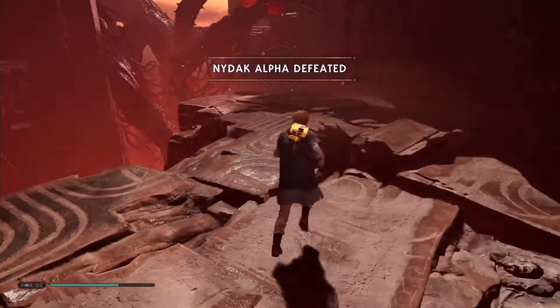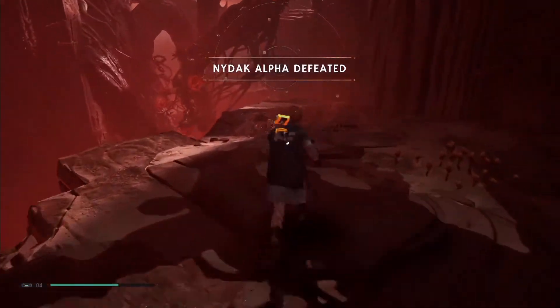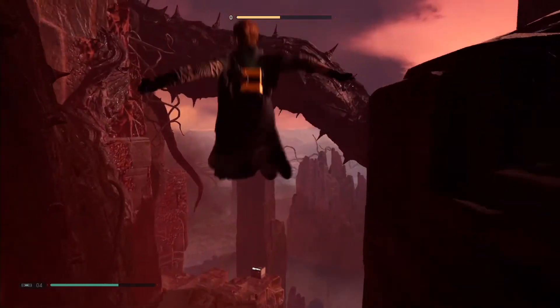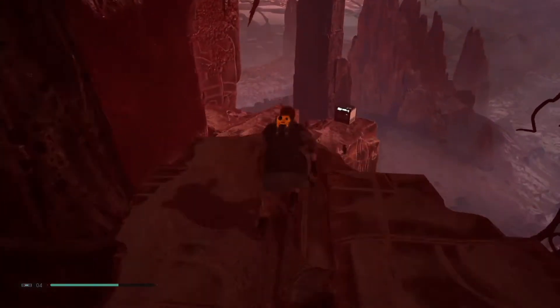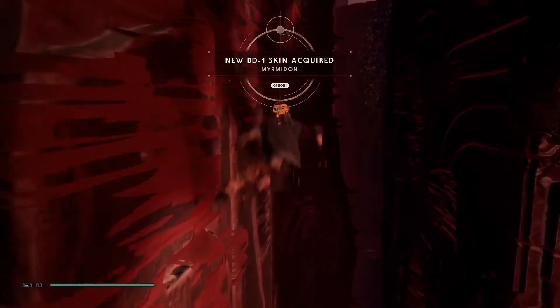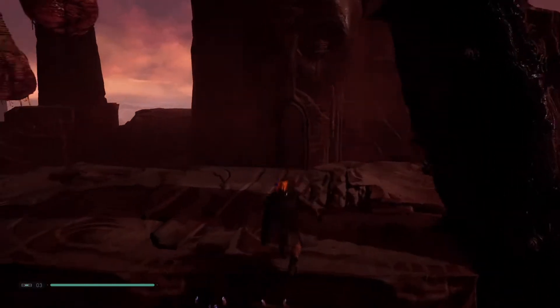Once you put the boss down, slide down that path opposite the walls you ran across to get here, wall run over to a platform, and you'll find the first of four chests in this route. Once you grab that, continue by wall running over to another area to your left. The next chest will be on your right as soon as you land back on solid ground.